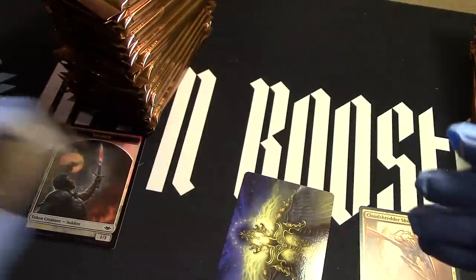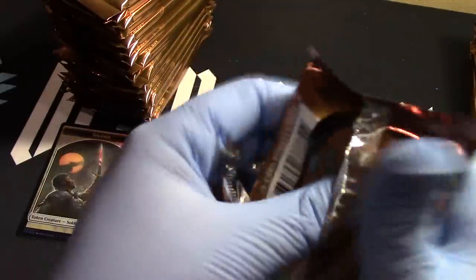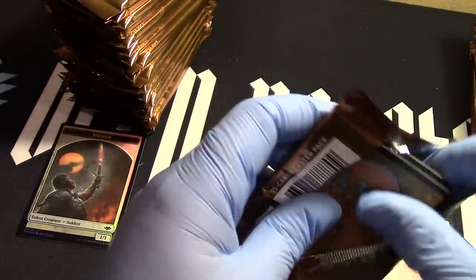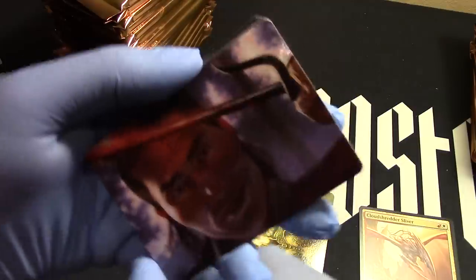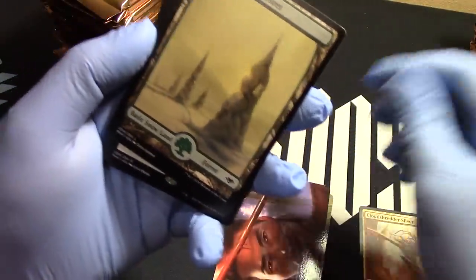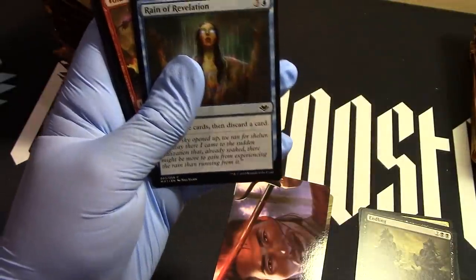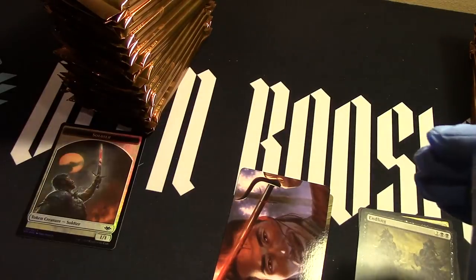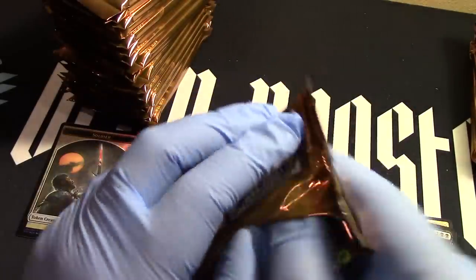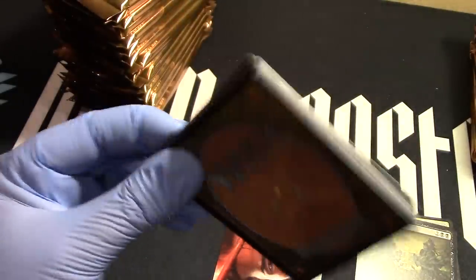And the commons. So who's calling what mythic today? What mythic do you think we'll get first? Snow-covered swamp — I mean forest. Endling! I don't know why I'm calling out different lands now. I just had my coffee — I even waited.